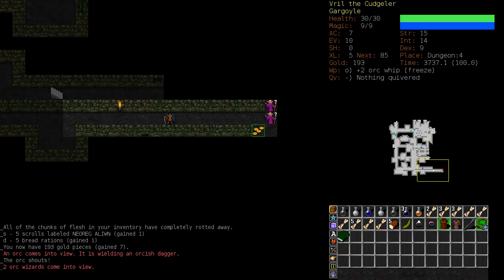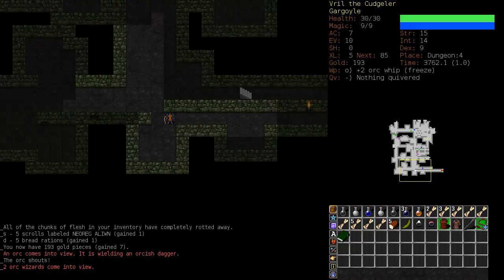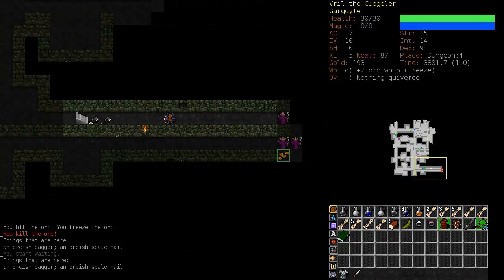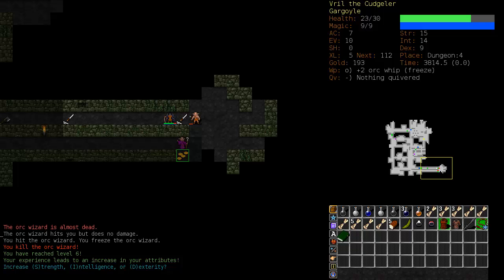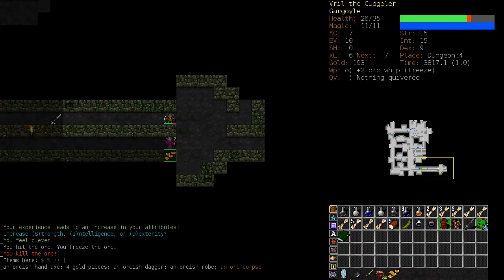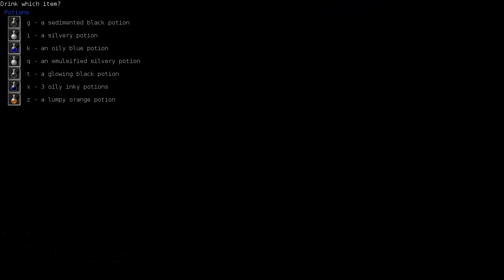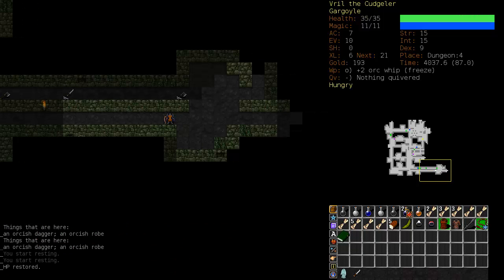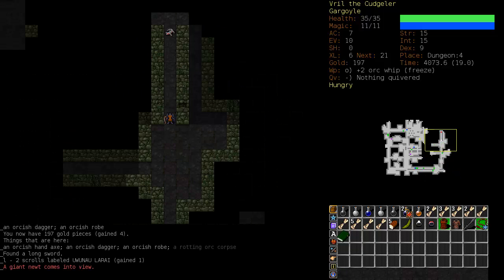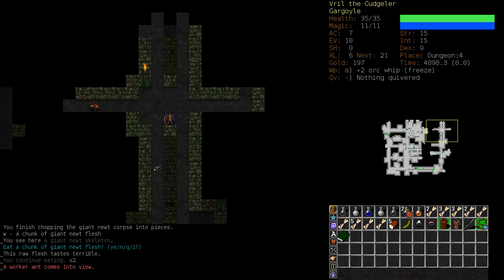Here's trouble. Should I charge them or run away? I'm going to retreat since they don't see me yet and maybe try to draw only one of them. I think one of them saw me. We have a little bit of a buffer zone between us. Let's get Intelligence up. I'm confused — Potion of Curing. Excellent. Maces and Flails is up to seven, which is decent. I think it might be time to start training Armor and Fighting — 50% into Maces and Flails and 25 into each Armor and Fighting.